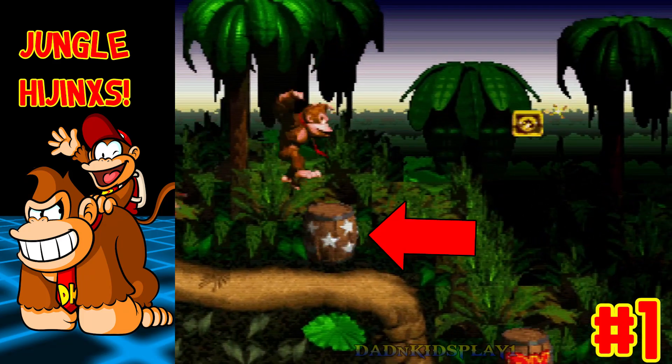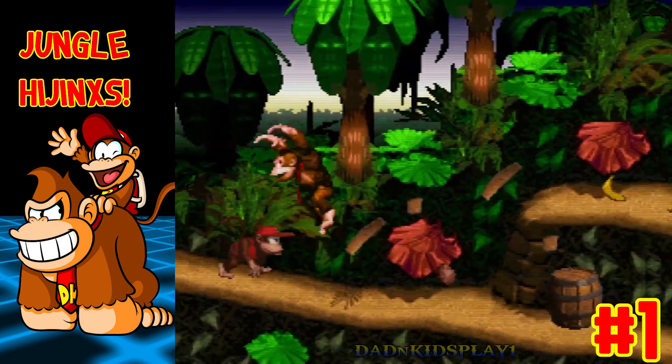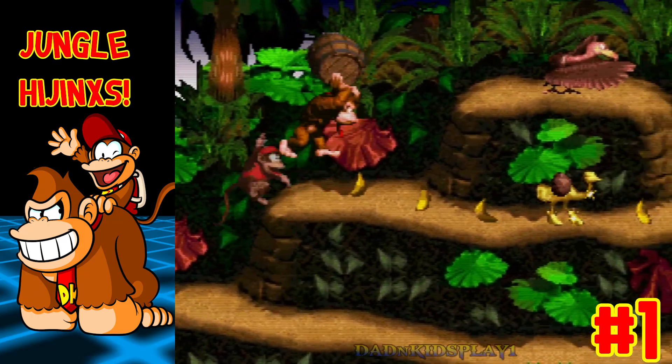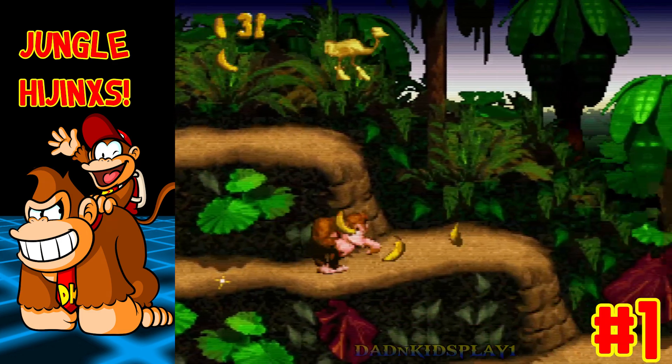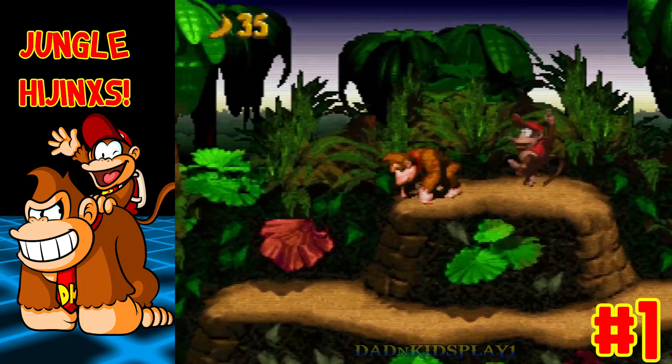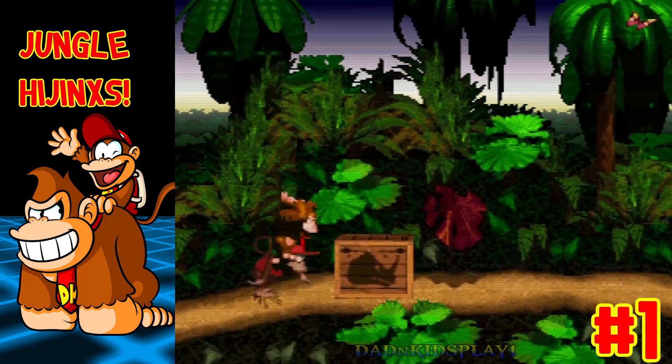The barrel here with the stars on it is this game's version of the halfway point. Break it to save your position if you get knocked out. At this point, take out the Necky here, who is a vulture that throws walnuts. Anyways, grab the golden animal token, and if you collect three of them, you will be warped to a bonus game. Keep heading to the right.